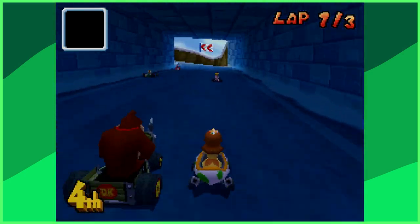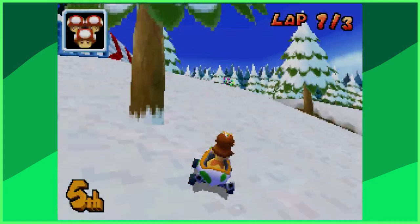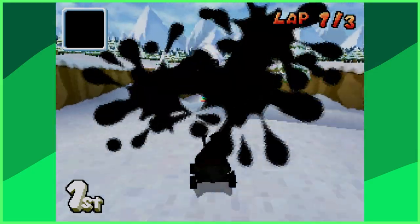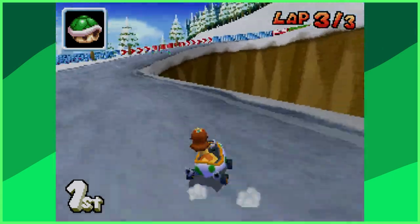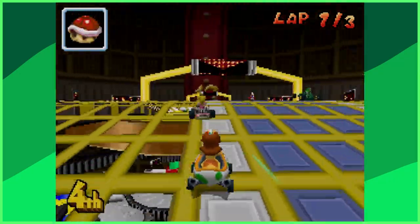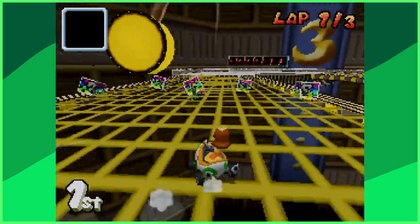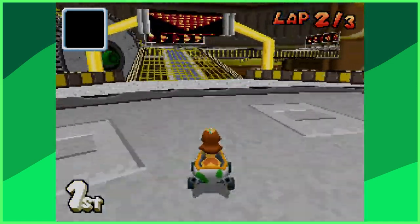Moving on to the Star Cup, we have DK Pass — our first and only snow-themed track in the game. It's pretty alright; I like the secret item box on top of the hill and the jump at the end. The snowballs in this one are more annoying than the steel balls in Waluigi Pinball, because most of the track is so narrow there's not a whole lot of wiggle room. It's a fine track, but give me Mount Wario or DK Summit any day. Tick Tock Clock is another masterpiece track, based off the aggravating level from Super Mario 64 — a super fun track with rotating hands, gears all over, and a swinging pendulum as a nice touch. I have nothing bad to say about it, but Waluigi Pinball is just slightly better.